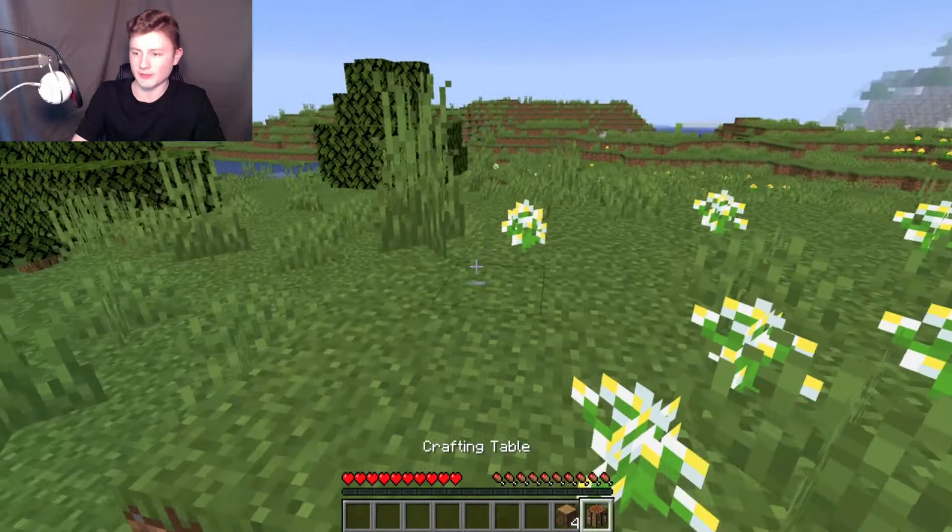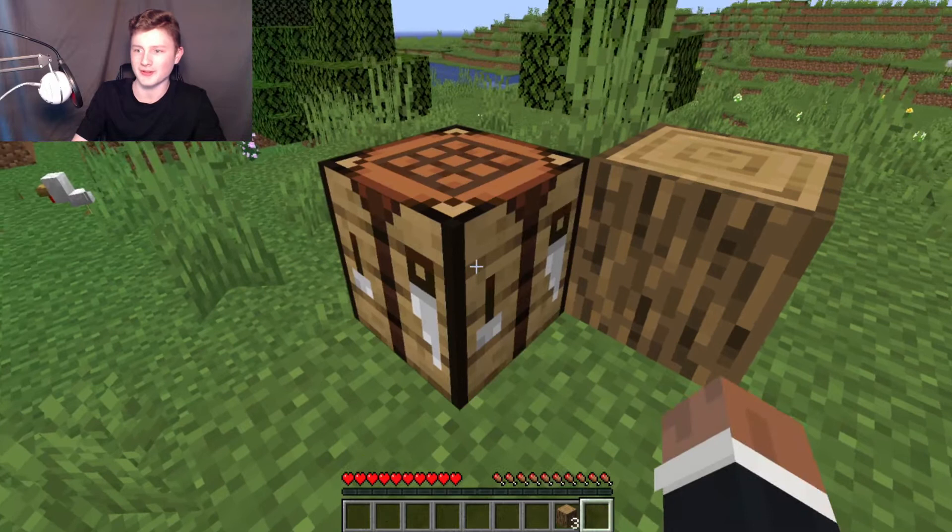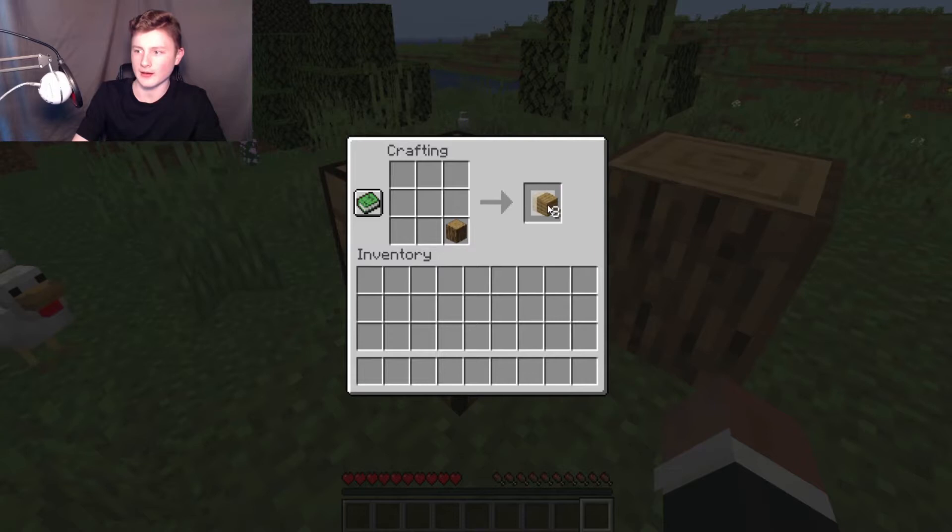I'm going to place down the crafting table. I accidentally placed down the oak wood first — that doesn't matter. I'm going to put my oak wood in there, take all of that, then put two bits of planks — one there and one there — and that is basically the formula for sticks.